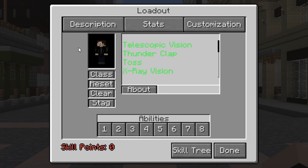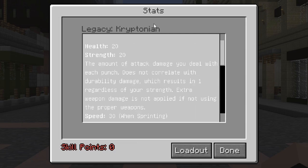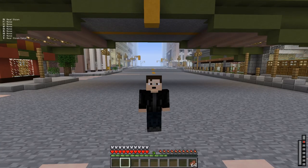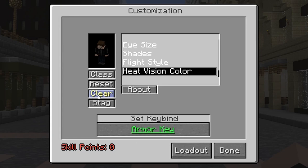In the loadout menu, you will see three tabs: description, stats, and customization. Pressing description will give you a brief summary of your legacy. The stats tab will display your current stats like your passives. The customization tab allows you to set different cosmetics for your legacy and player. To tweak a cosmetic setting, press the ability and set it to your armor key. Once bound to your armor key, press the ability to alter your desired property. To reset your armor key, simply press clear while in the customization tab.